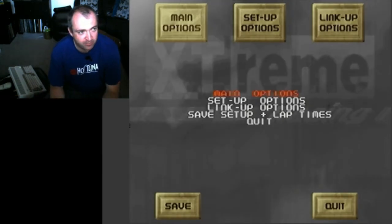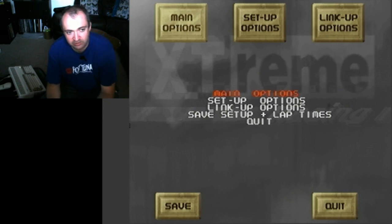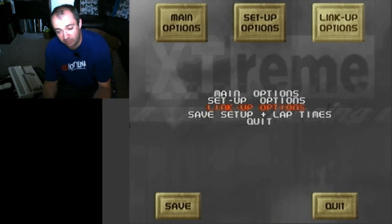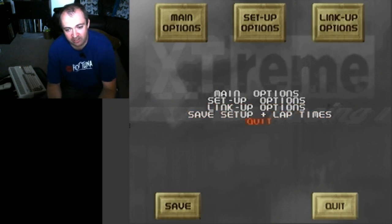This is the main menu. It presents you with main options which takes you into the game itself, setup options, link-up options for connecting two Amigas and up to eight players, and then you can save your settings and lap times and quit back to Workbench.